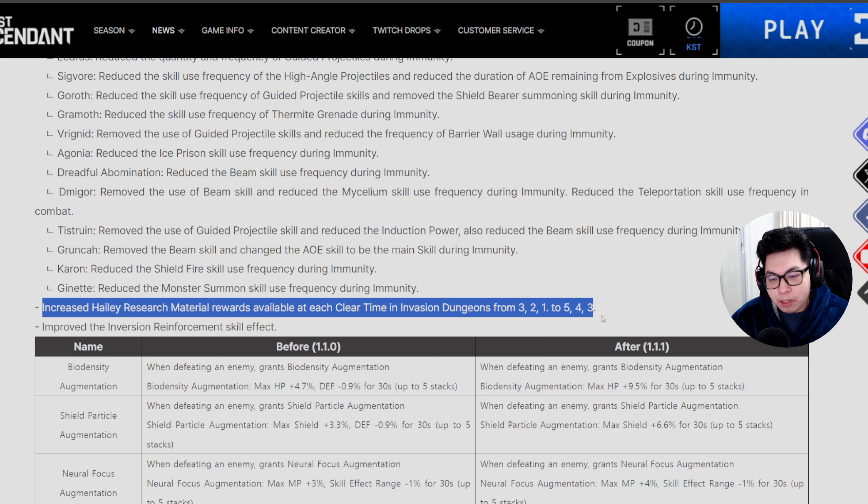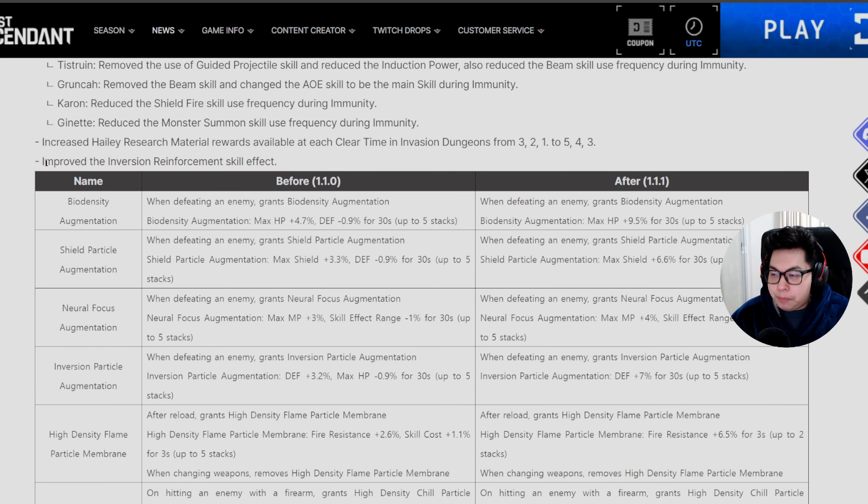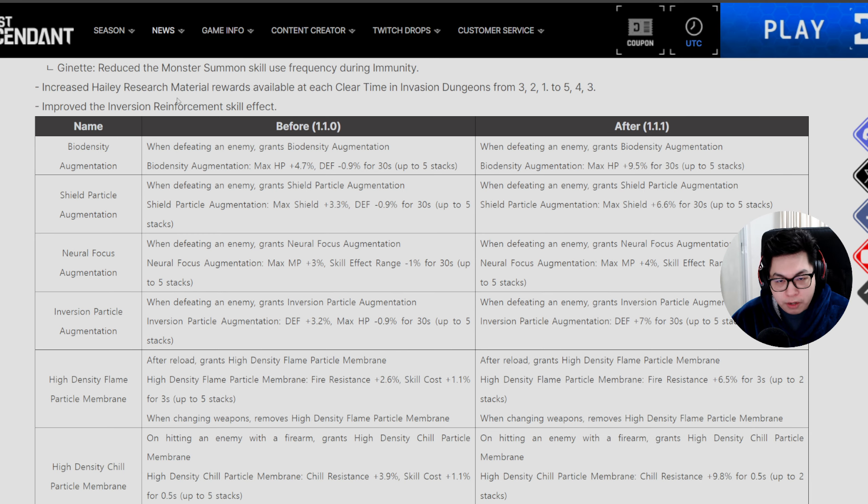Here's the most important change: instead of rewards being three Haley pieces for gold, two for silver, and one for bronze, it'll now be five, four, and three respectively. Gold ranking gives you five Haley pieces, silver gives four, and bronze gives three. They've also improved the inversion reinforcement effects.